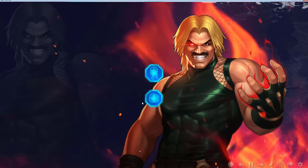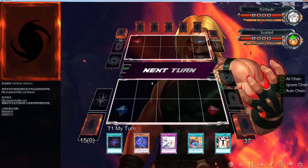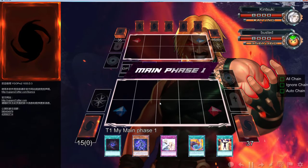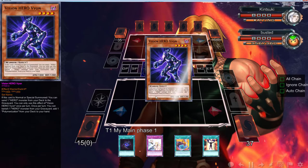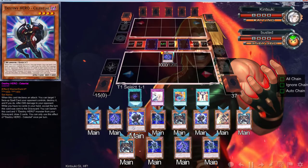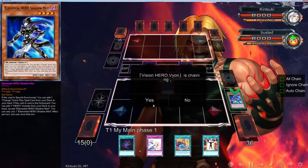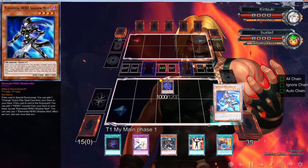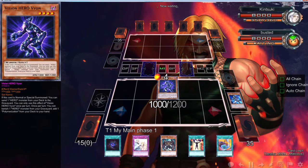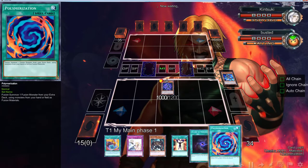Alright folks, we are going back in with some D-Heroes — we haven't played the heroes in a minute. This hand is very very good. We haven't drawn too bad actually; this is a very good hand. What we can do here: let's go Shadow Mist — Shadow Mist is going to get us the Destiny Hero for sure — then we're going to use Vion, and you guys already know where this is going.